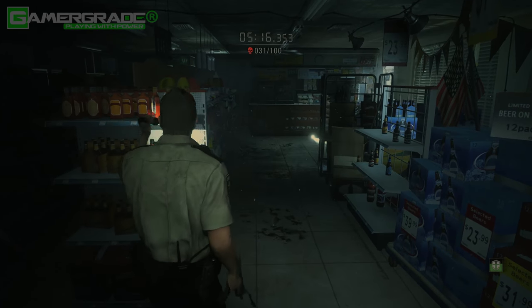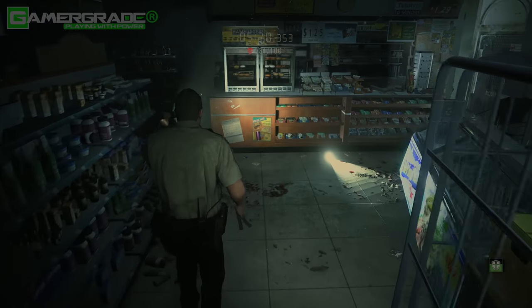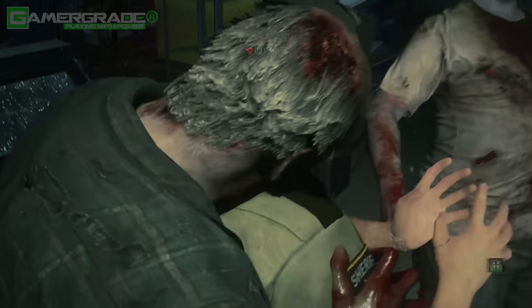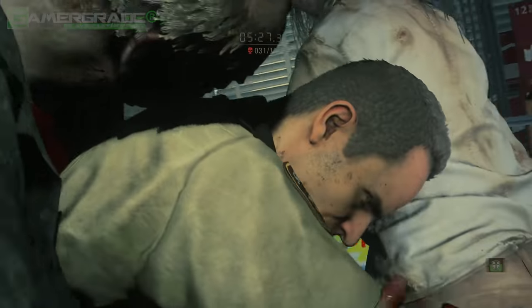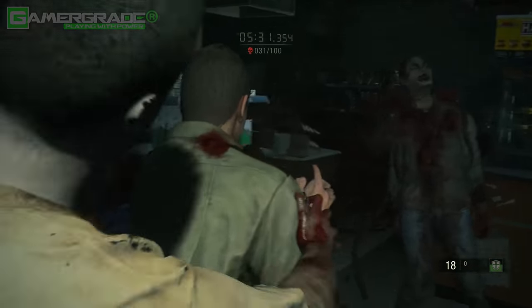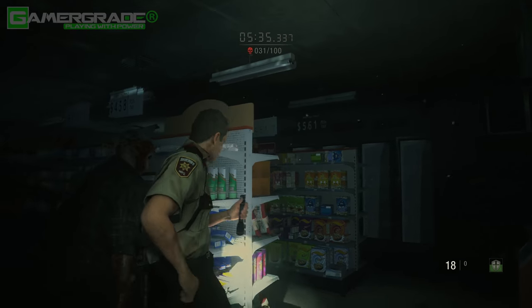Bait the two zombies from the back door down to the first aisle of the shop and wait for the first explosive zombie to enter at the front door. Now let any one of the zombies grab you so they all gather around the explosive zombie, then after the attack pop the canister to hopefully take down around six zombies. Try not to miss the first time like I did.